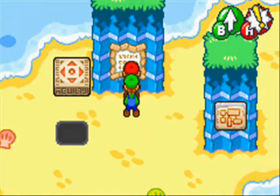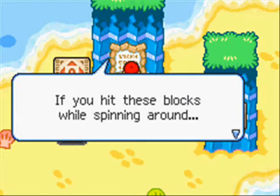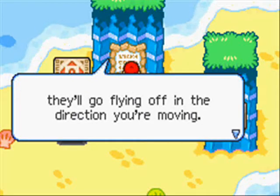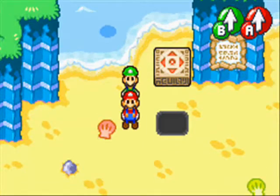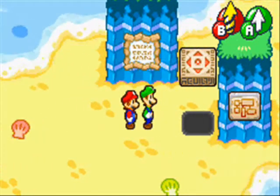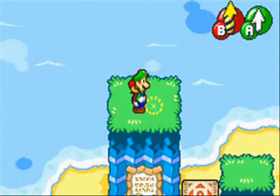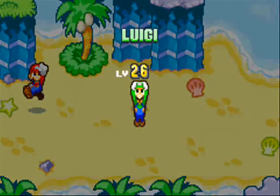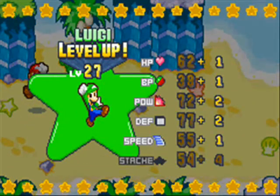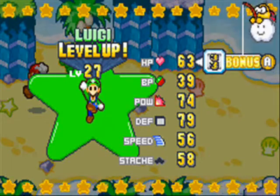Now we just talk to the sign right here: Guajara Lagoon Mysterious Items, Part 2 — Spin Blocks. If you hit these blocks while spinning around, they'll go flying off in the direction you're moving. If they get stuck or disappear, just leave the area and return. It's kind of obvious you have to use Spin Bros. And thanks to that unnecessary battle, we get a level up for Luigi. Awesome sauce. We're just going to increase HP.